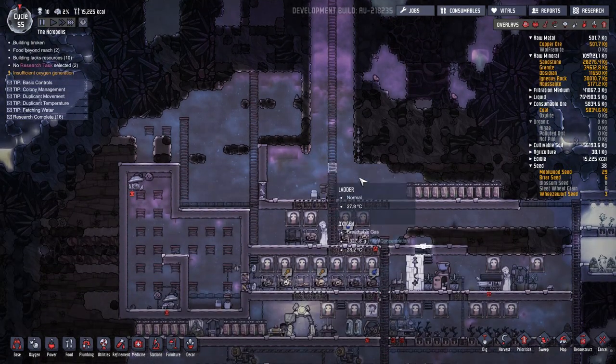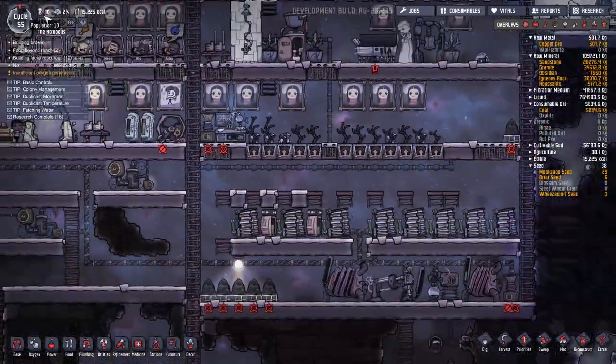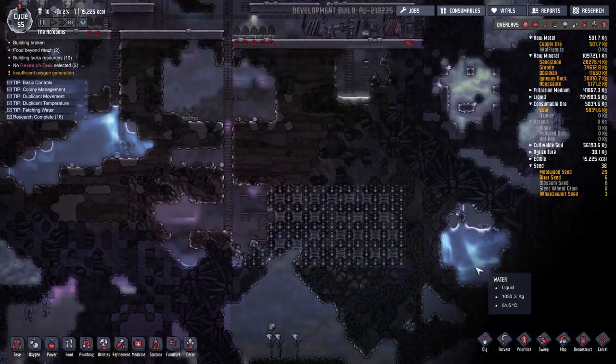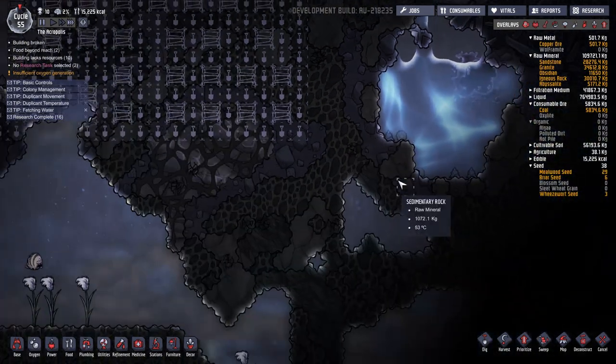Hello, my name is Rudy, and welcome to Let's Play Oxygen Not Included, the agricultural update. This is the Acropolis. We are comfortable at 10 duplicants on Cycle 55, and we have a big dig project in progress to create the infrastructure we need to make good use of this really, really scalding hot liquid water.